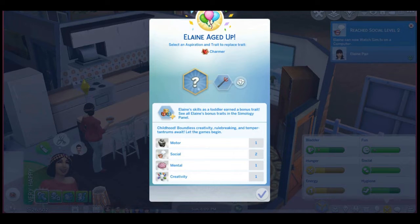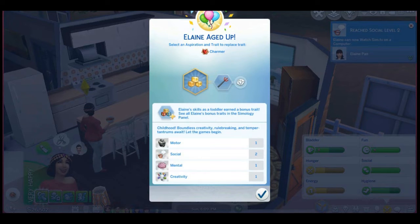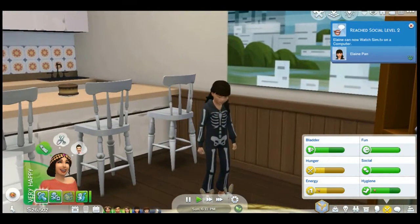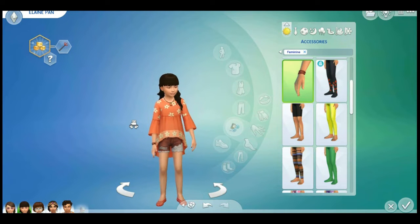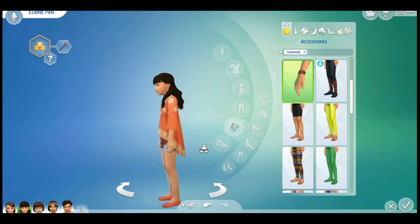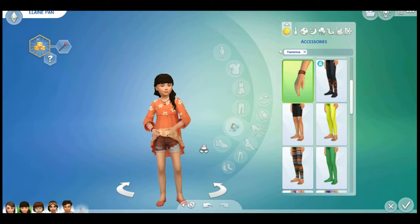She's evil! If she's evil, then she needs to be mental. She's evil! So this is Elaine Pan. I've decided to make her pink and frilly and kind of go down the stereotype of pink girls are evil.